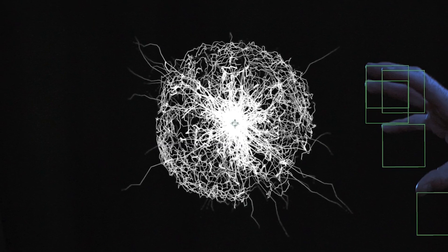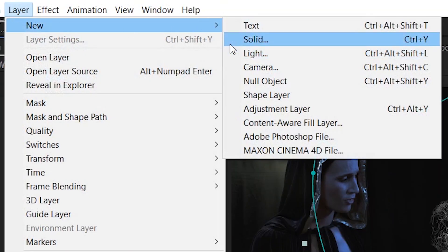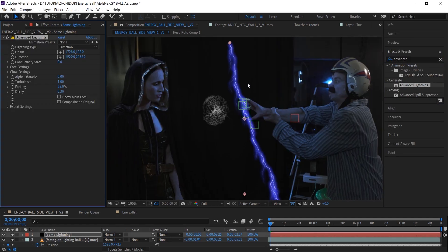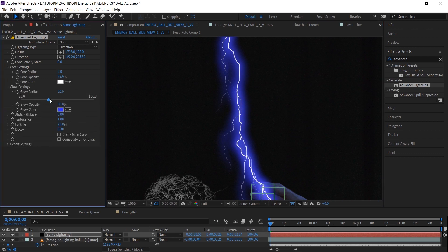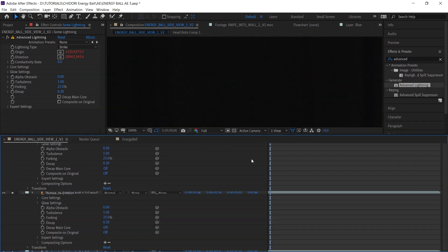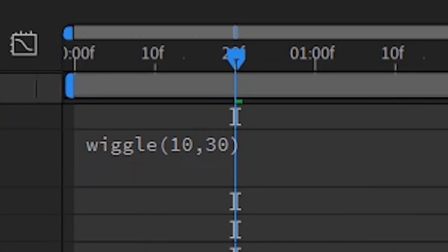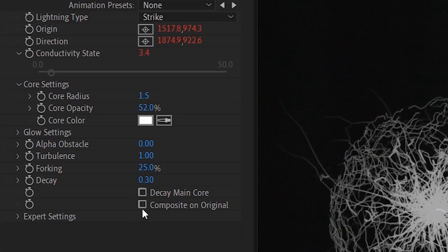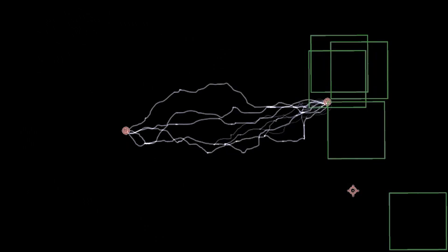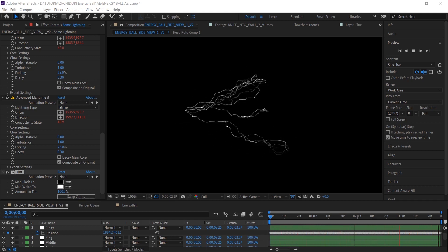It's also brighter than we need, so we added a soft circle mask around the edges to tone it down a little bit. We'll make a new black solid for some lightning and add the Advanced Lightning effect. The default glow is ugly, so we're just going to turn it off — turn the radius and opacity all the way down. We'll parent one end to the ball and one end to one of the fingers, change around the core settings until it matches, and add a wiggle expression to the conductivity state so it moves around. If we check composite on original, we can duplicate this effect to add more lightning bolts on the exact same layer, changing each one to a different finger. Since we have a wiggle on the conductivity state, each bolt is going to look different.